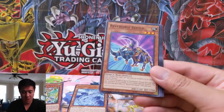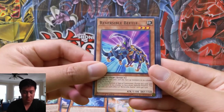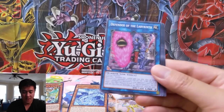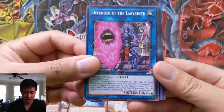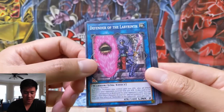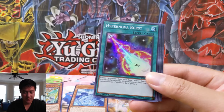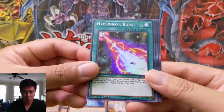Return to the Normal, Reversible Beetle — interesting, it's like upside down works too. Defender of the Labyrinth, that looks pretty cool, that's a very intimidating looking shield. The sword not so much, but that shield. And then we have another super — Hypernova Burst.